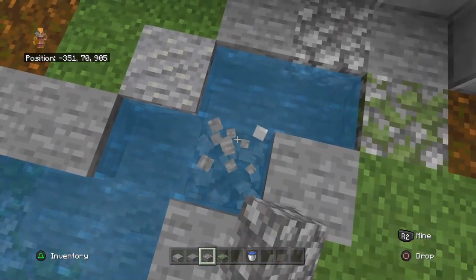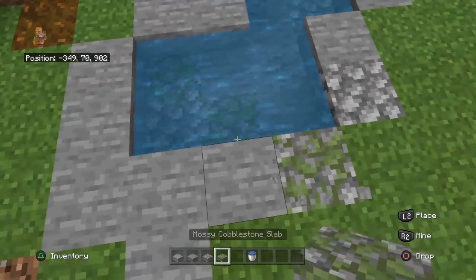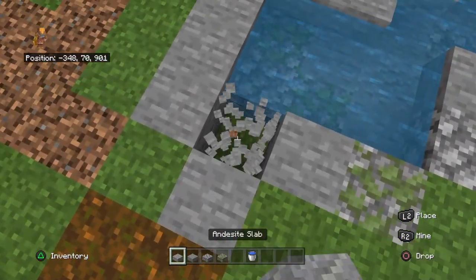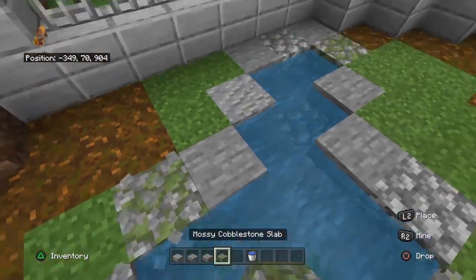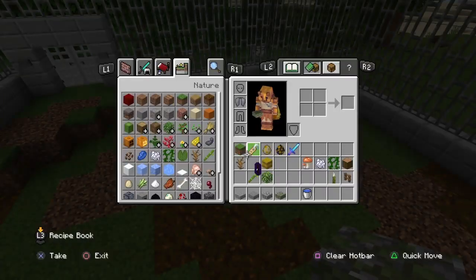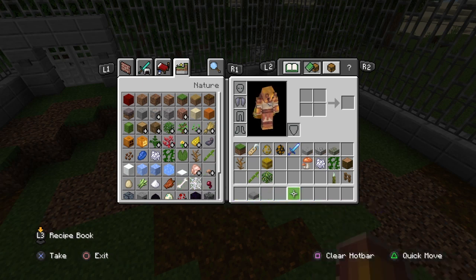Something like this right here will work for the water area. Then you just go around and change up a few blocks to make it look a little bit different — about like that, that works. I can get rid of these because I plan on making a few custom rocks with them soon.